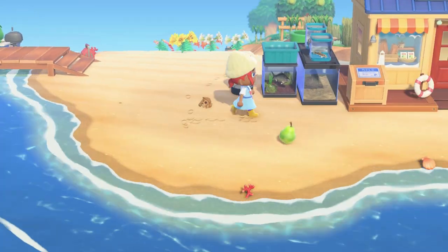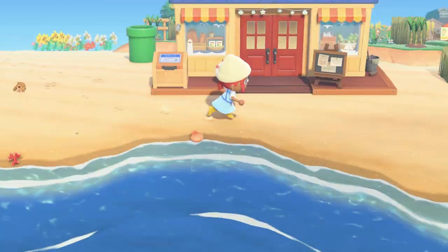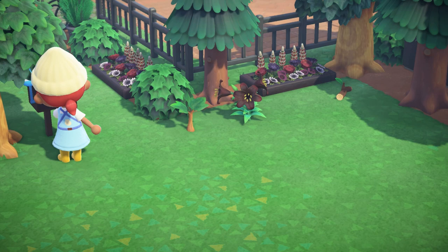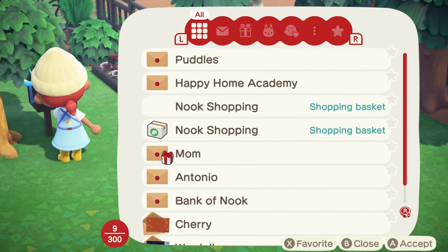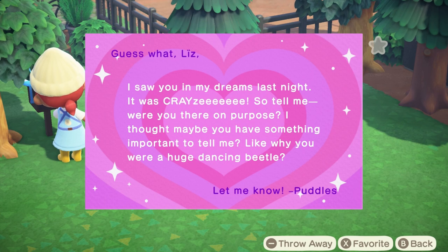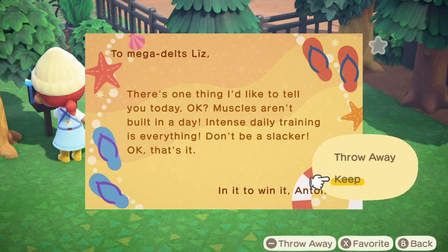To start out, I had to order a ton of items for this beach area build, so I did a bunch of shopping and time traveling before I could start decorating. Right off the bat, I got some interesting mail from my villagers. Puddle said she was dreaming about me and I was a bug — and the fact that this was written on a heart card and frogs eat bugs seems very suggestive.